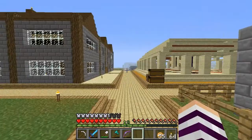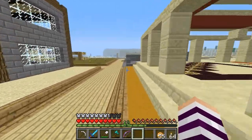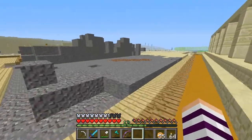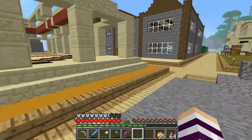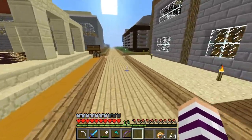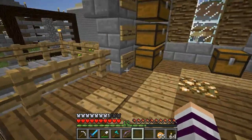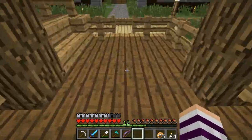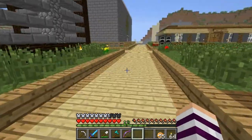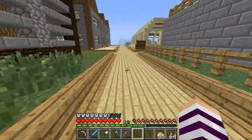I kind of feel like a lot of the horses have already been tamed on this server, so I might have to go really far out in order to find a good horse. Let's go back and check if we have another saddle — actually, I don't think we do. We have to really just make sure that the horse we try to get has a lot of hearts and is really fast so we don't waste our saddle.